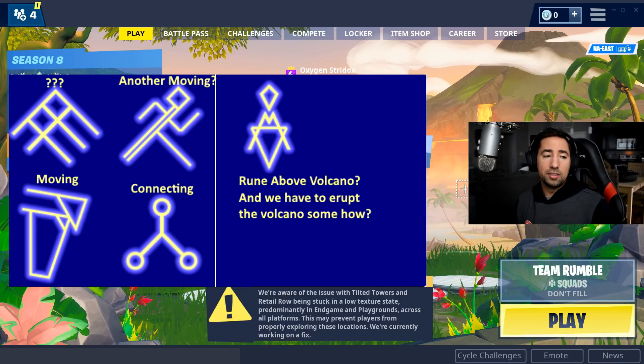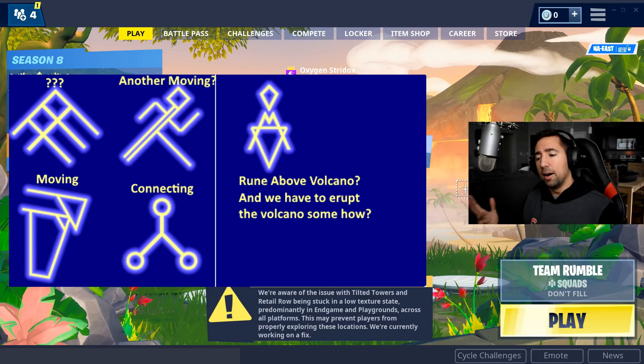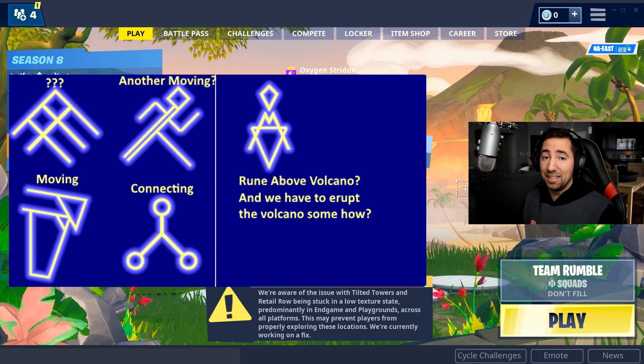The next one was the Running Man-looking rune, but it was a dancing rune. You go to the factories — the disco place near Polar Peak — and you had to dance in the middle of the disco place, which is pretty cool. That was one of my favorites to be honest.